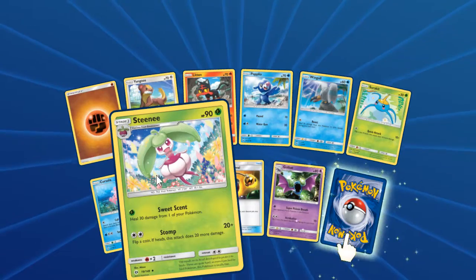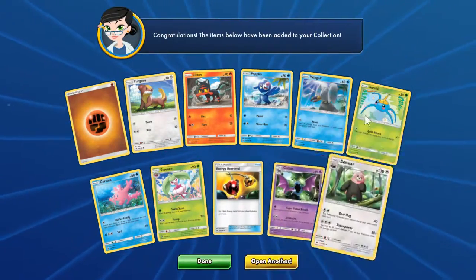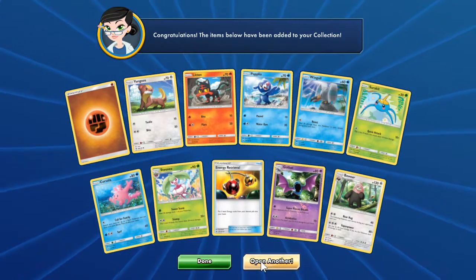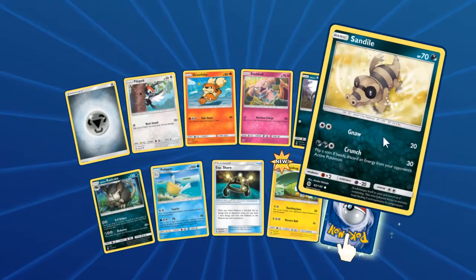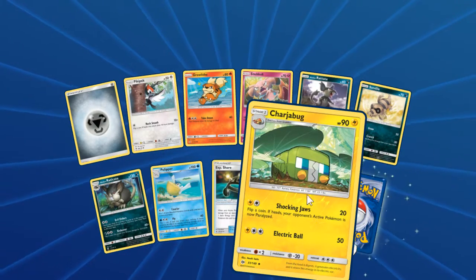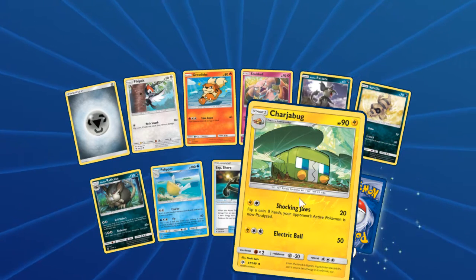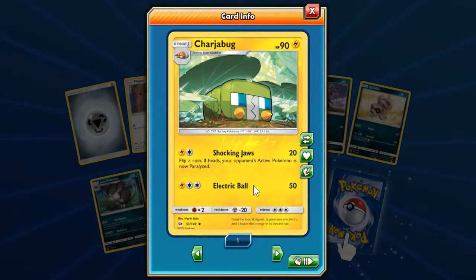That Steenee just looks really happy, just happy to be there. Non-holo Bewear — alright, apparently this game wants me to use Bewears. A lot of dark Pokemon, I like it. Reverse Charjabug. Is it sad that I just realized the reverse holos have the energy type as the holo effect? That's pretty freaking cool, I like that.